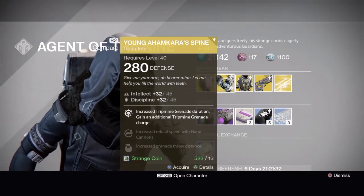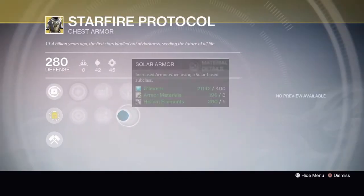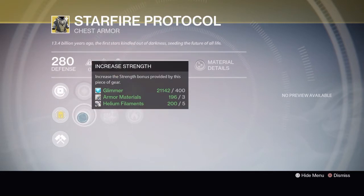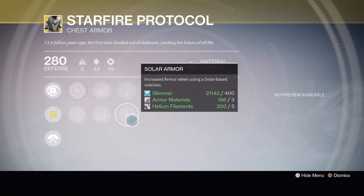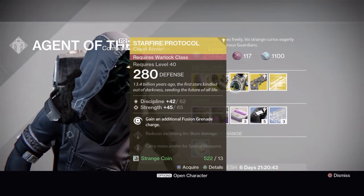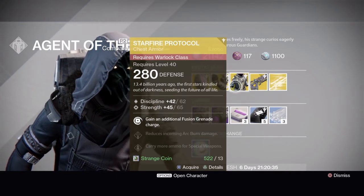Warlocks get the Starfire Protocol. Its exotic perk grants an additional fusion grenade. Stats include increased discipline or strength, Special Ammo or Heavy Ammo, Arc Burn Defense or Solar Armor. It's only really good if you use fusion grenades, since fire bolt is the norm for Sunsingers. Otherwise, something like Voidfang Vestments where you spawn in with a grenade ready might serve you better.